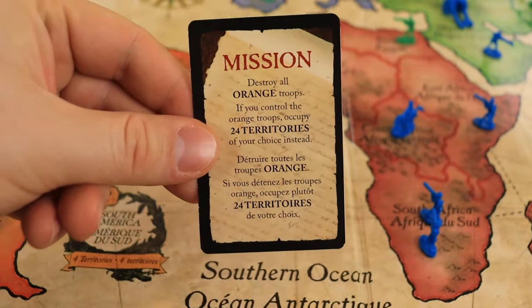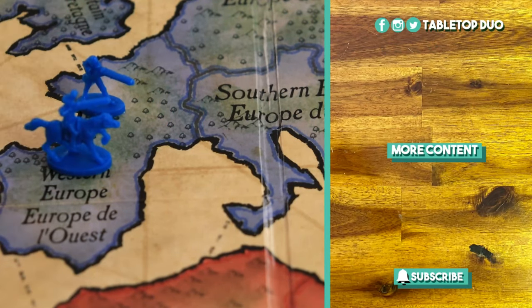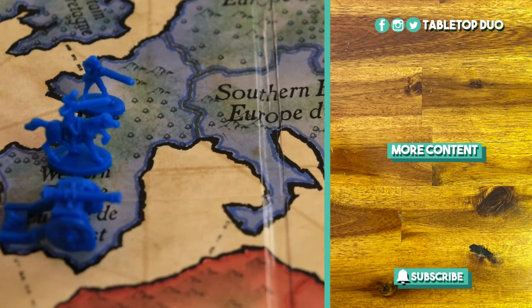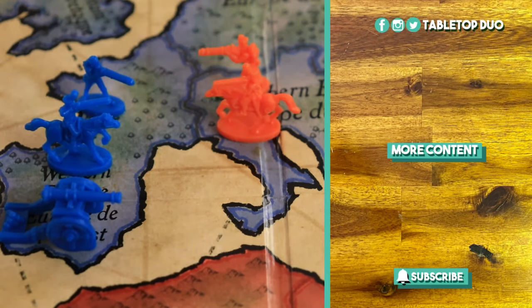The player who completes their secret mission first reveals it and they are declared the winner. And that's how you play Risk. If you liked Risk, check these other how-to-play board game videos and subscribe to receive an update whenever a new video comes up.